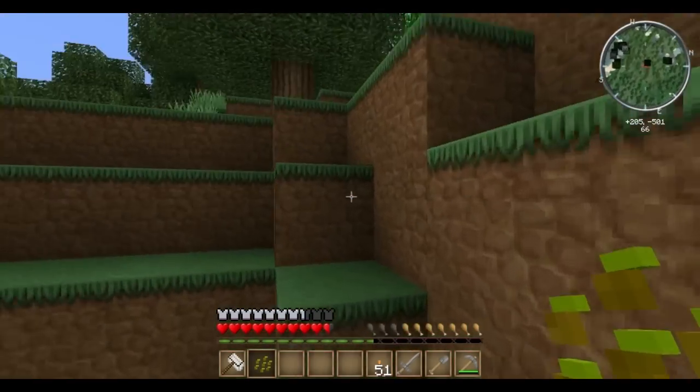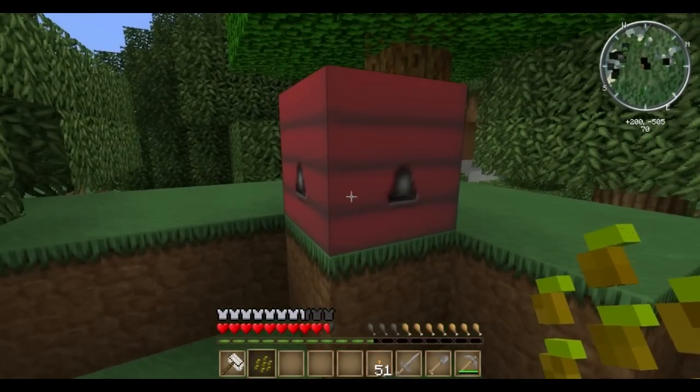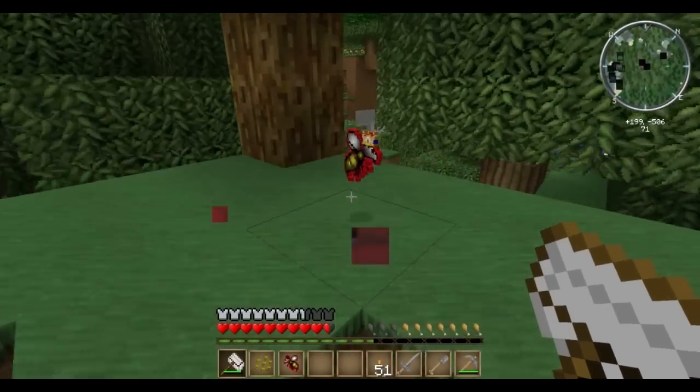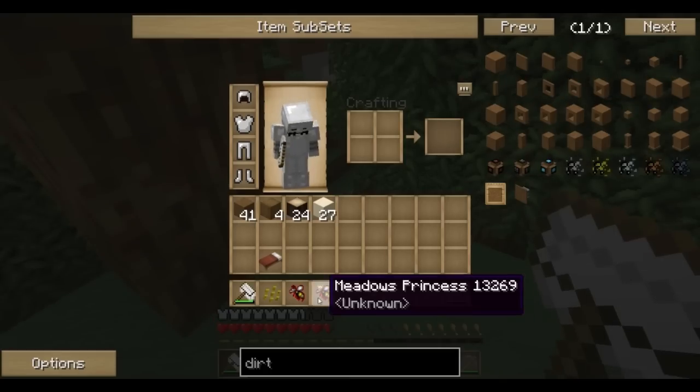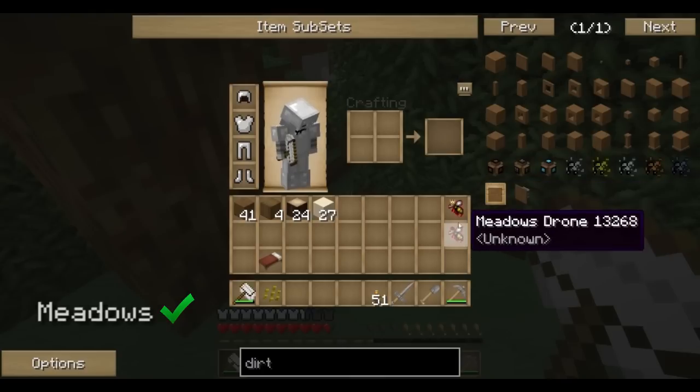Saw this one off in the distance — looks to be a meadows beehive. Grab my scoop here and see what we get. Looks like I got them both — meadows princess and drone. That's a nice one to have, and this is what we're going to begin breeding with.